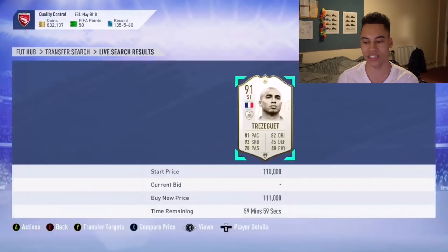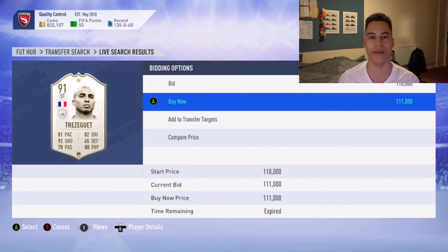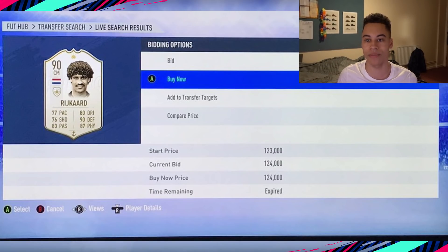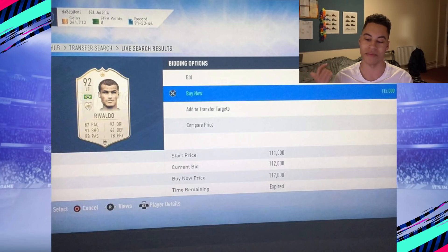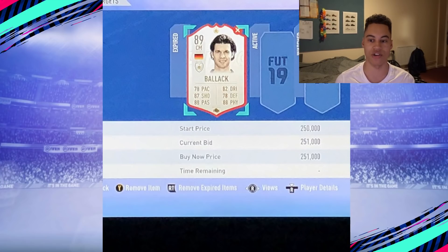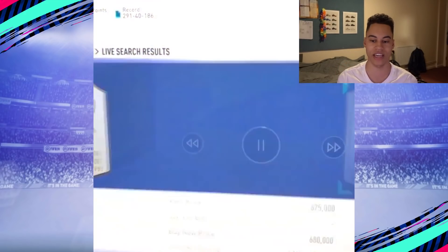A minimum price Hullét — a million coins missed. A Seedorf — another million coins they could have made. It must be so frustrating seeing a card on the market and missing the snipe. Another live snipe showing a prime 91-rated card at minimum price — he missed it. Who are the people listing up these cards? They're losing a million coins. A 92-rated Rivaldo — that's a 1.1 million coin profit missed. An 89-rated Balak — another 1.1 million.